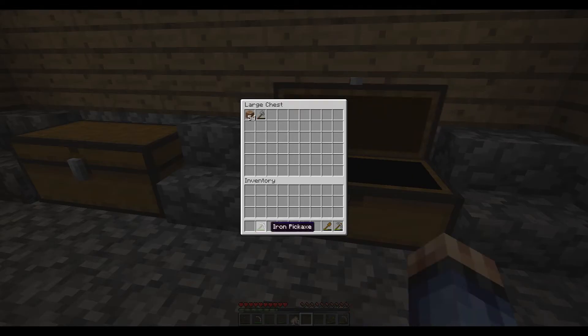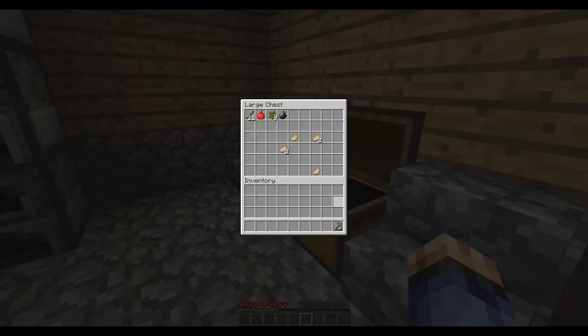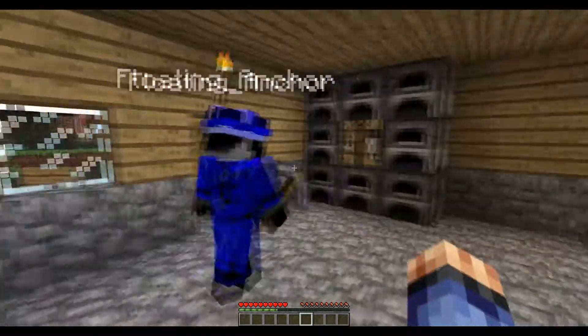Let's put some stuff in the chest. I'll put some of my meat in here, you know, randomly placed, and I'll put some here too. Okay, we're going to demonstrate how it works.